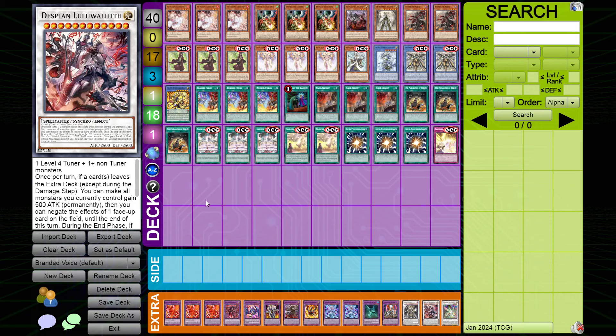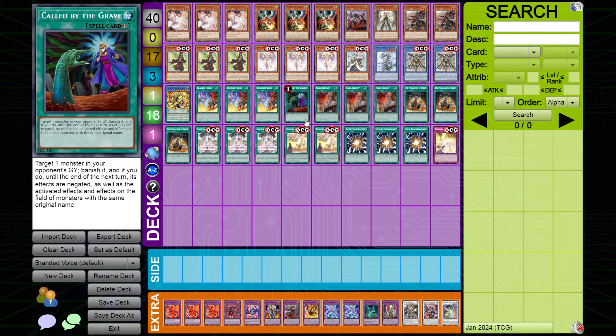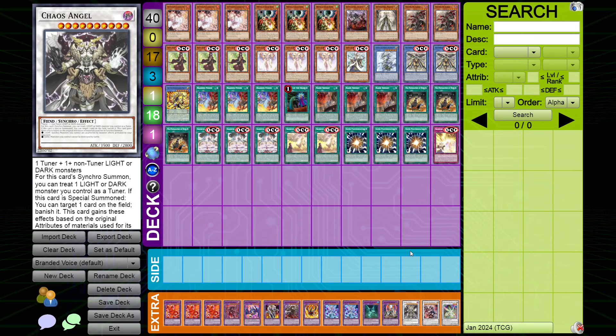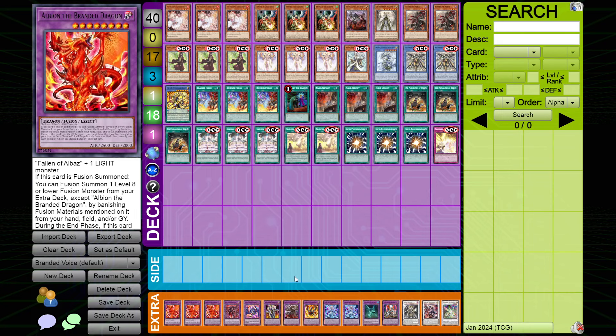With that said, the deck is super well-rounded. Prosperity kind of plays into draw this upcoming format, so that's why there's no Prosperity — plus we also need our extra deck. Super Poly in the main is just one of the best cards in this upcoming format. The Chaos Angel in most lists is mandatory, but in this one not so much. You can probably play another Super Poly target like Draco Aquest, or another Titanic Clad if you're really trying to budget.